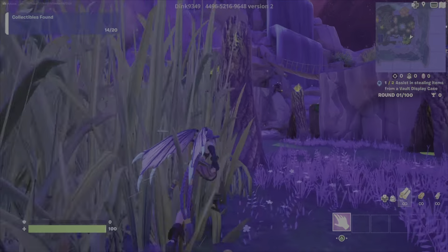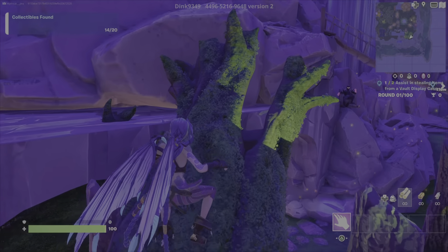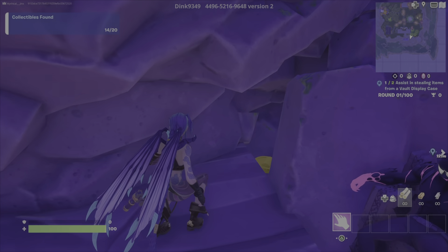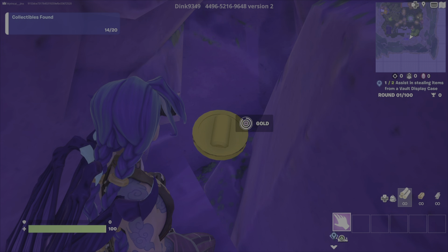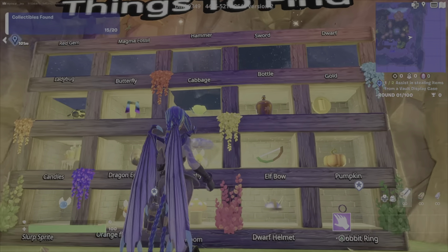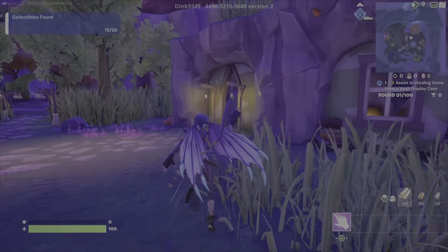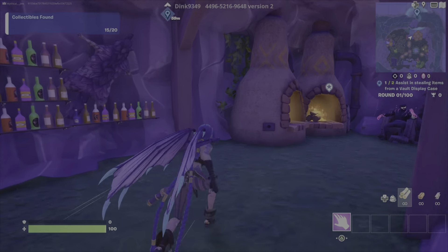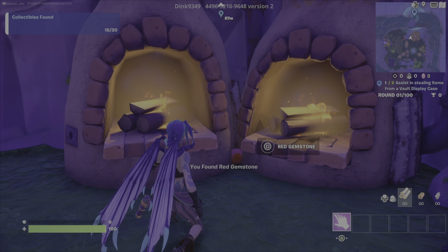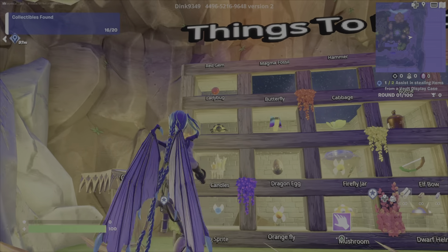Now the gold. It's this branch right here. Gold. All right, we got the gold. Now the red gem. The red gem is in this house over here. If you go between these two fireplaces to the ground, see it right there? There's a red gemstone. All right, we got the red gem.